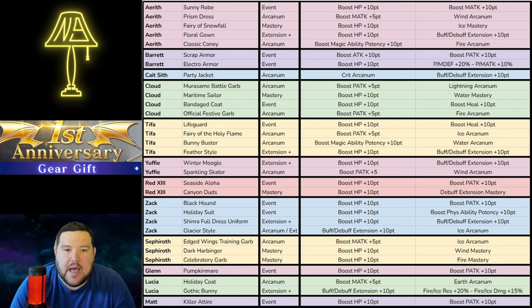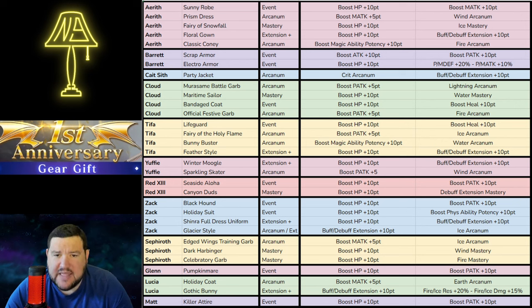Starting with Aerith, I just want to break down how this chart works. On the left you've got the character name, just to the right of that you have the name of the actual outfit itself, then the name of the ability that it has or kind of where it came from, and then on the right there are two columns — those are both of the abilities for that particular costume.